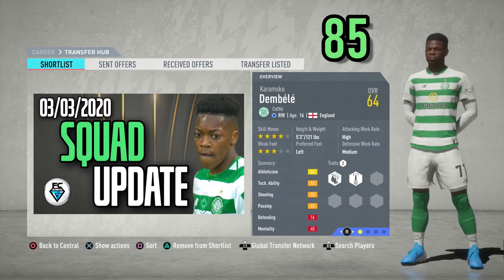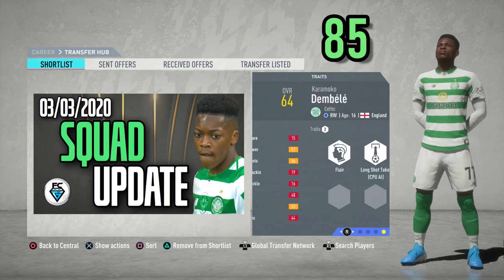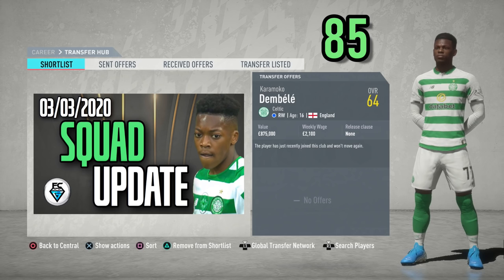And finally, someone we've been waiting for for ages in career mode — Karamoko Dembele of Celtic. He's a right winger, 16 years of age in career mode (17 in real life), with four-star skills and a three-star weak foot. He's absolutely rapid, overall of 64, potential of 85 — a player I correctly predicted would be added around this date in a video I uploaded around 10 months ago.